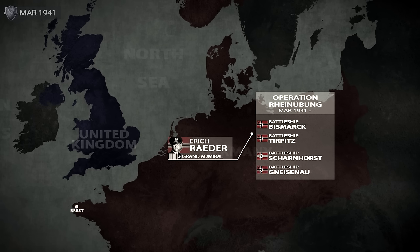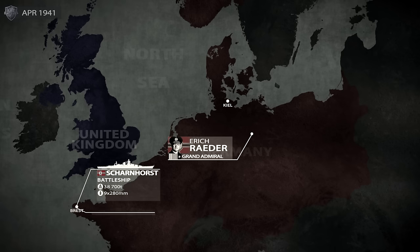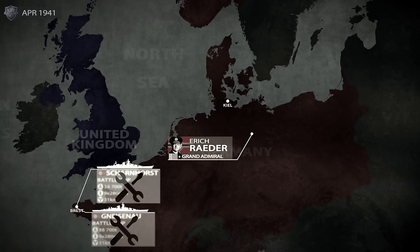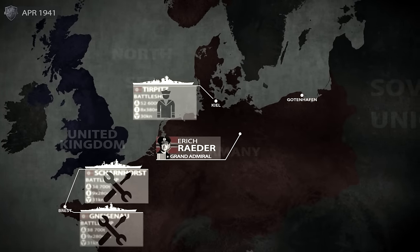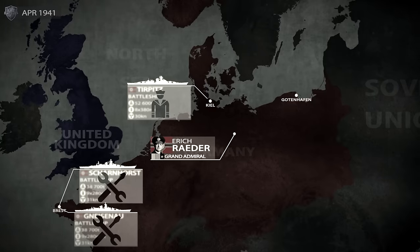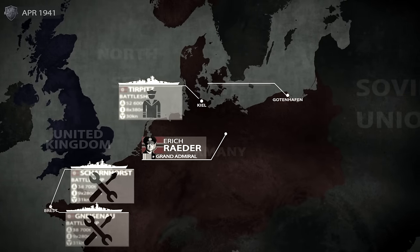Such a force operating on the Atlantic could pose a formidable threat not only to Allied commerce convoys, but even for the British Royal Navy. But this plan, dubbed Operation Rheinübung, faced certain difficulties from the onset. Both Scharnhorst and Gneisenau were out of action for at least several months due to engine and torpedo damage respectively, while the newest battleship, the Tirpitz, was still undergoing crew training. This meant that the only fully operational capital ship at the time was the pride of the German navy and leading ship of her class, the Bismarck.